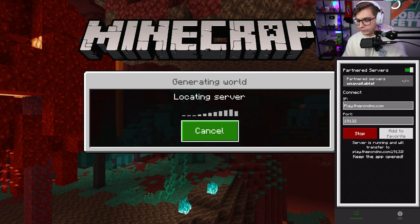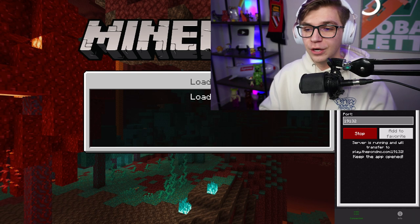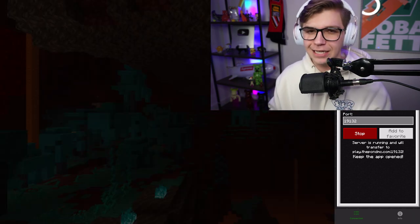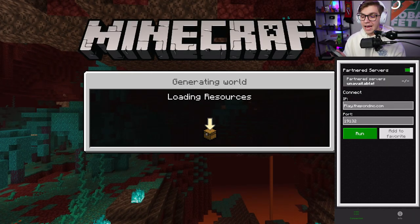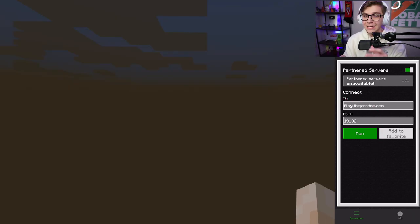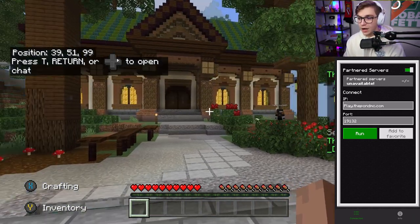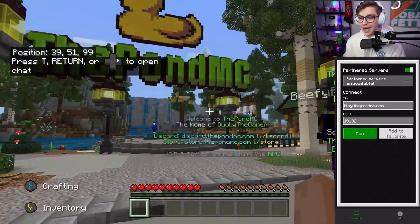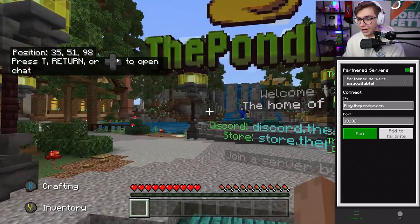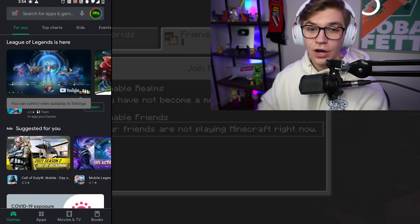Basically, the way this works is your iPhone and your console pair up together so that your phone allows you to join the server through your console. You need to make sure they're both on the same Wi-Fi network, and also make sure the app stays open — if you swipe out of the app it will close your connection. As soon as you click join, it takes anywhere from 20 to 30 seconds, but sooner or later your console and phone will get you connected to the server. As long as the app is open and you're connected, everything will work perfectly fine.